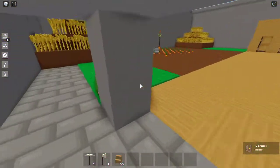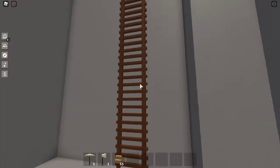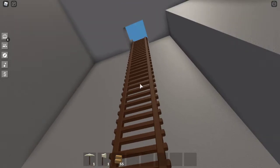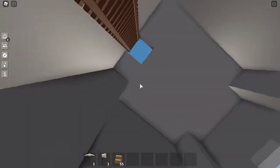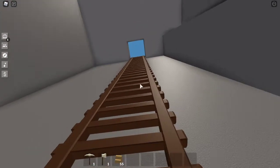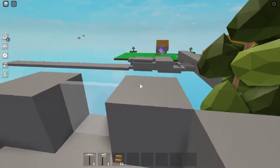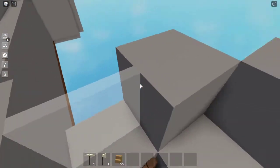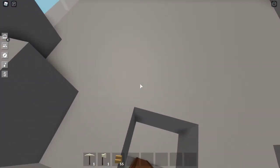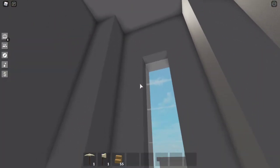Drum roll please! It is a castle — because you need watchtowers at a castle. This is one of my watchtowers. It has windows. I think it looks cool.